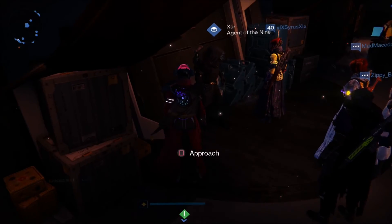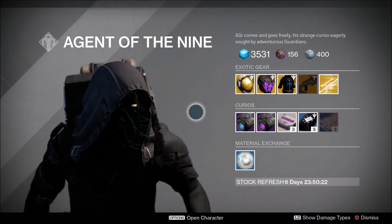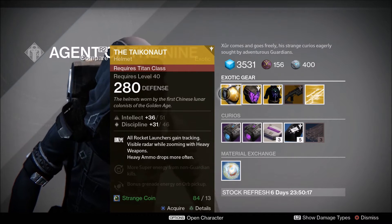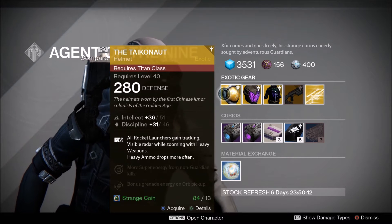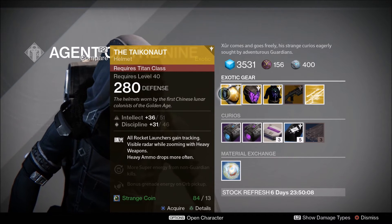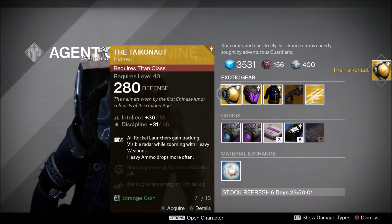There he is. Now let's see what he's selling this week. Past couple weeks it's been garbage, however right off the bat I already see something that I like — it's a Titan helmet that makes it so all rocket launchers gain tracking, and more heavy ammo drops. This is definitely a good helmet, great PvP helmet without a doubt.